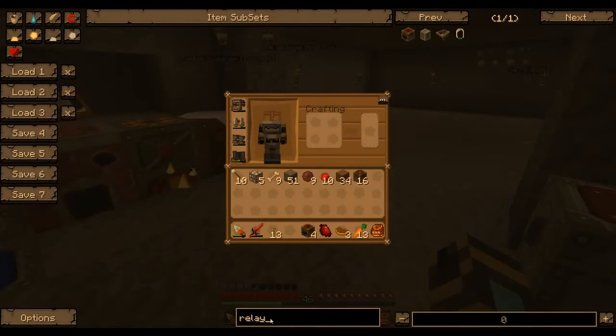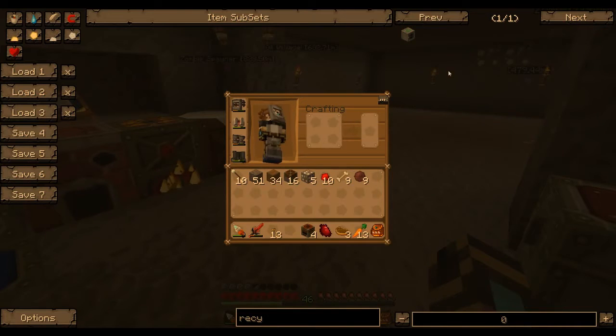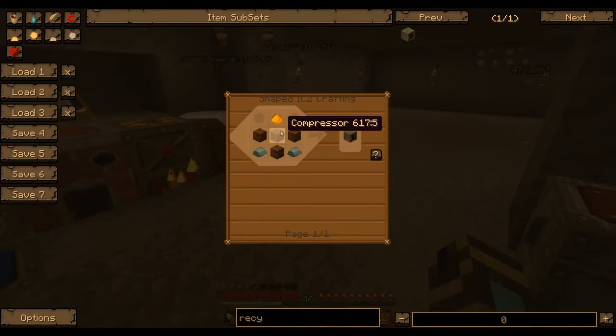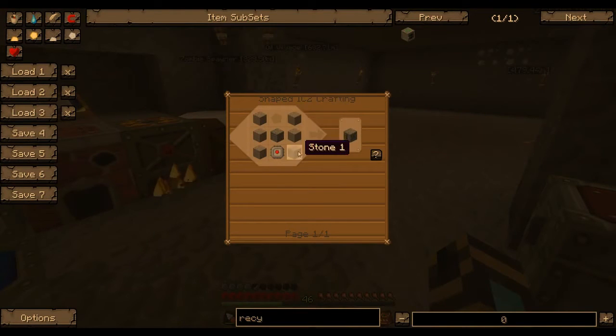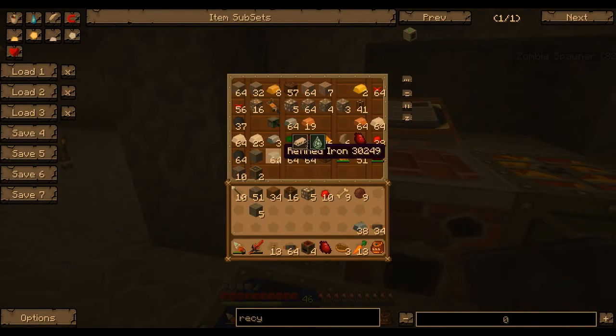Recyclers, right, which I think I need compressors for. So compressor - I need just smooth stone, a machine block, and whatever else. I'm only going to need five. I'm going to need some circuits though, so we're going to have to take some of this, some of this, and some of that.